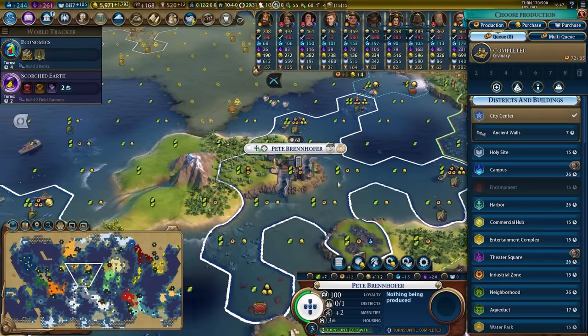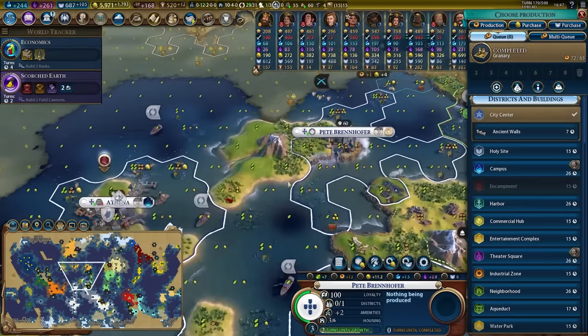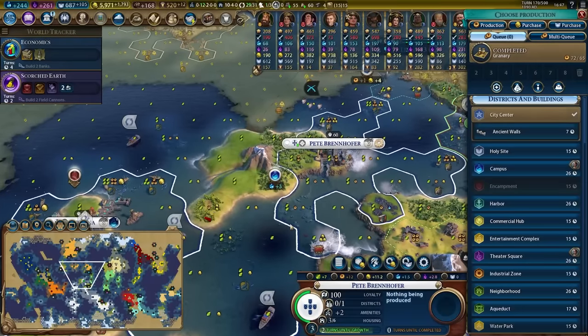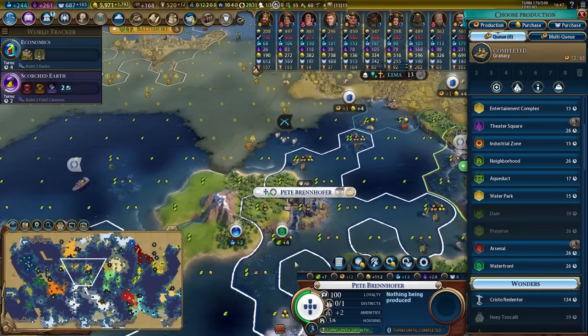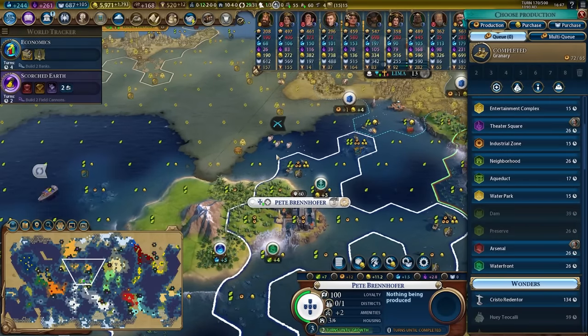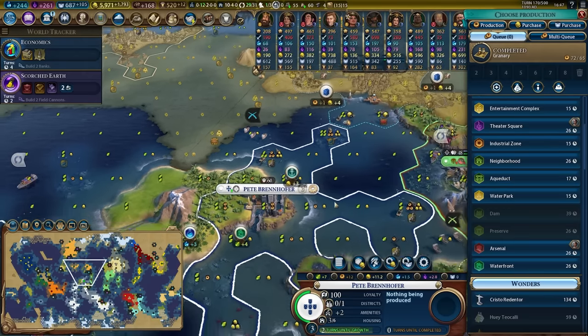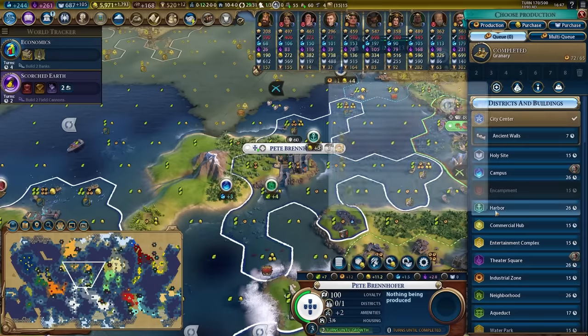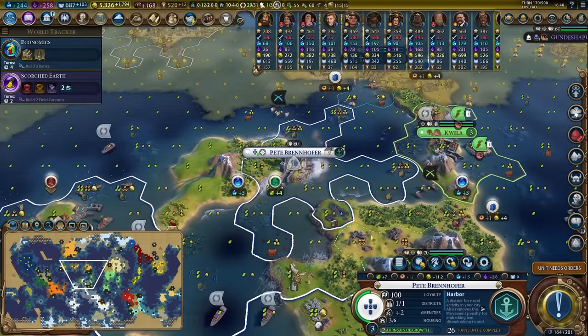In Pete we have not yet built our naval buildings. The campus is probably going there. There's a decent waterfront right there with a reef. I could put the harbour on this side and put a district right here. I think this looks pretty reasonable. Let's get started with that harbour — it will take a while to build. I'll gold purchase a builder to continue developing the city.